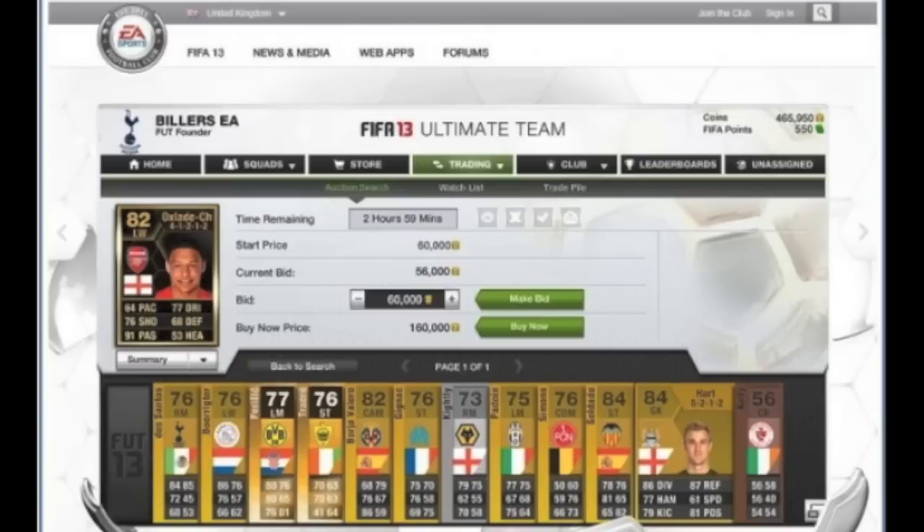This is the last screenshot we've been shown today and it is the Ultimate Team web app. As you can see there is an in-form Oxlade-Chamberlain and he's 82 rated — I don't know if this means anything or it's just a complete example. This is pretty much exactly the same as the web app was for FIFA 12. So that is all the screenshots we've been given, there's only the 5. If you did enjoy this video then please leave your comments and thoughts in the comments section below — I'm interested to see what you say and if you're looking forward to the new things they've integrated into FIFA 13's Ultimate Team this year.